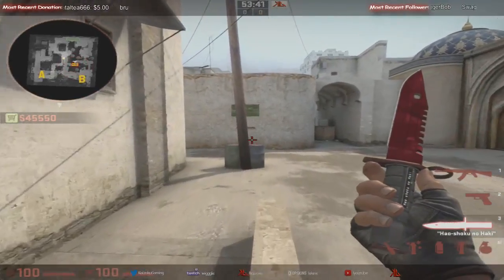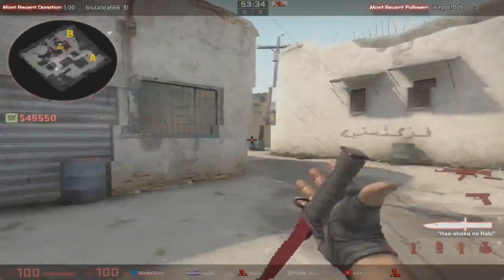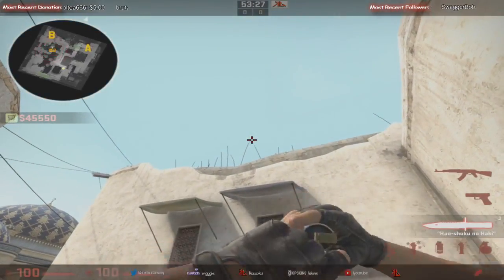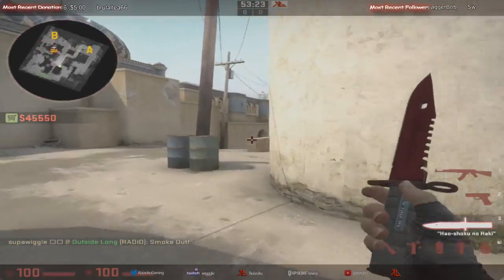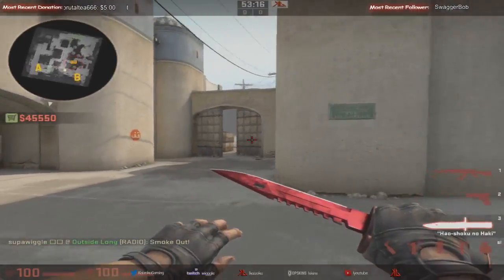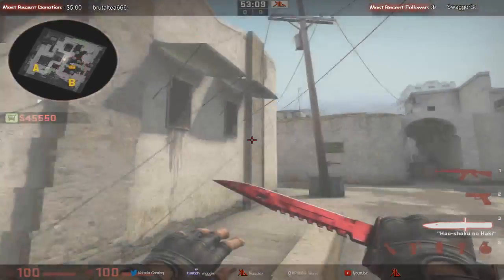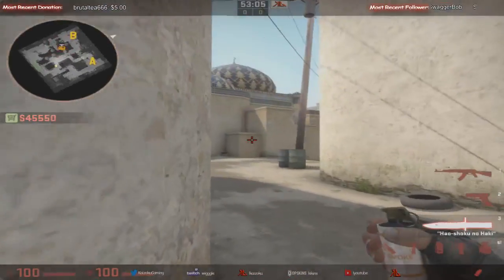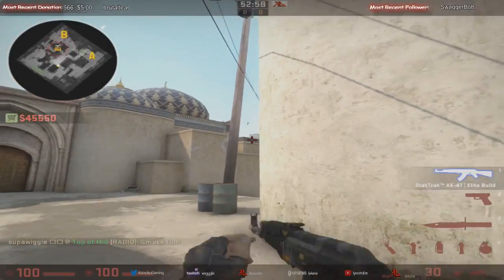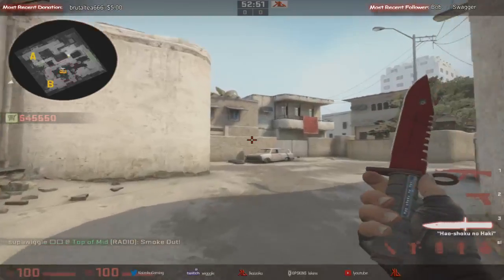Let's go over some nades. The smoke everyone should learn on this map is the Xbox smoke, which is fairly simple — there are so many different ways to do it. I'll throw one now. Yes, that one lands right there. You can see that offers coverage from mid. Unless the AWPer is peeking way over here to check green box, that basically gives you good cover through mid and can get you right up cat with ease.